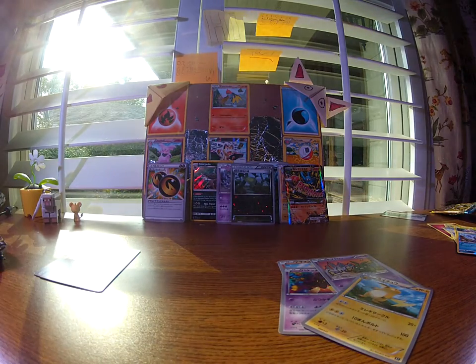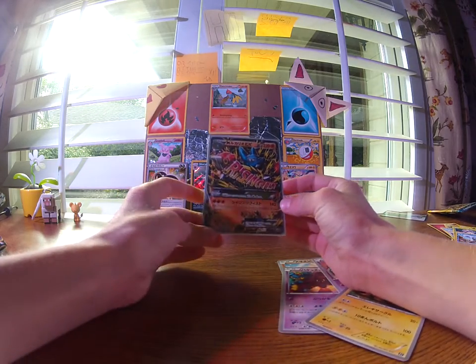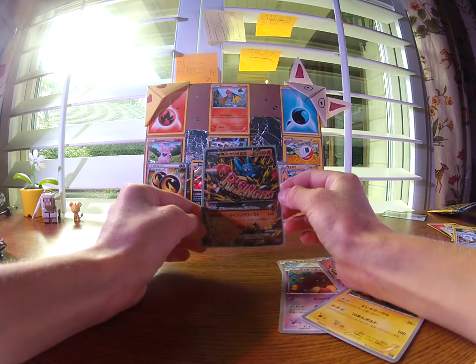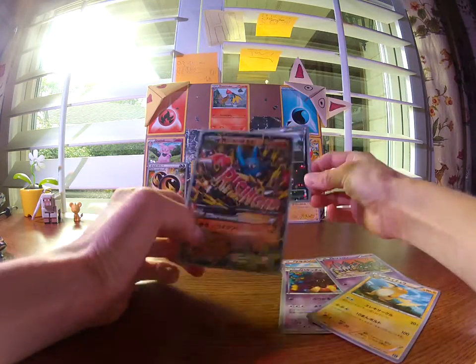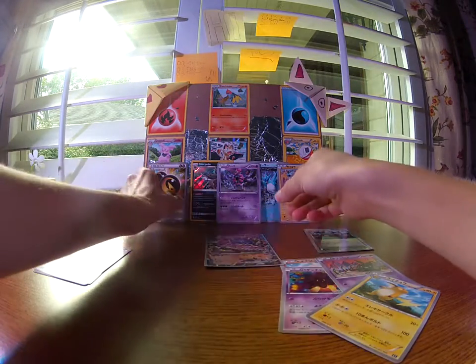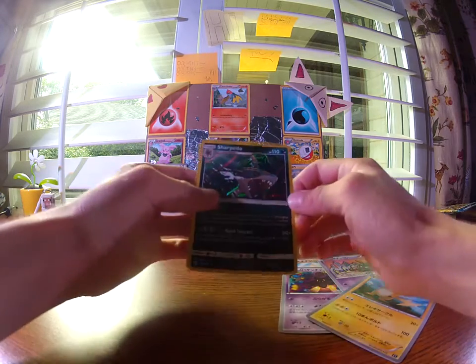I'm gonna get a sleeve for this card so I can show you it better. Wow, that is cool. That's my fourth mega. I love mega cards because the Pokemon like comes off the card and it's really cool. And I love these mirror foils because they're like shiny and they have the little stars. And this holo Sharpedo looks really cool too.